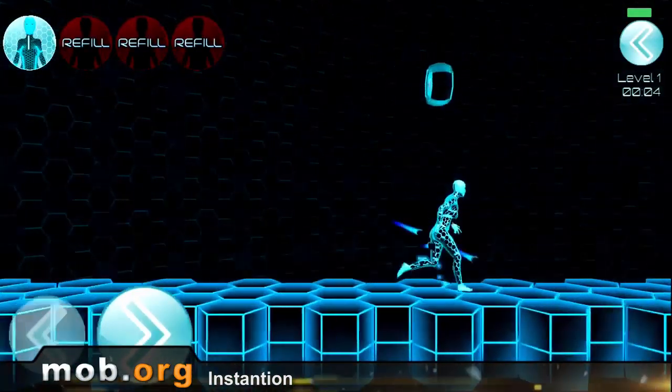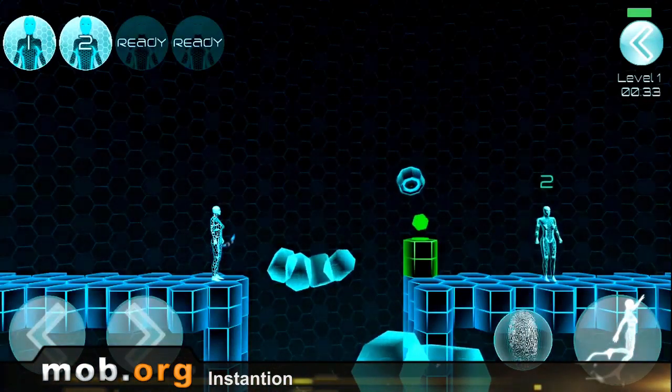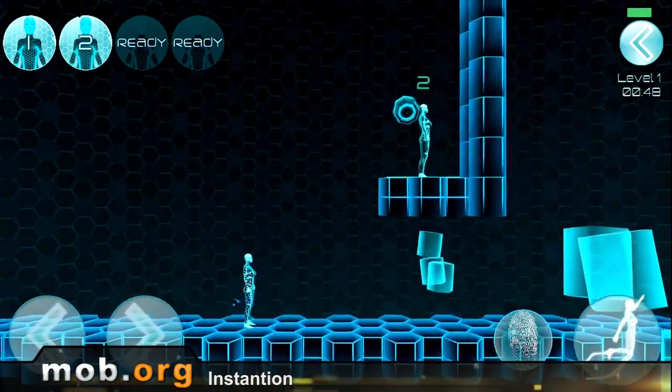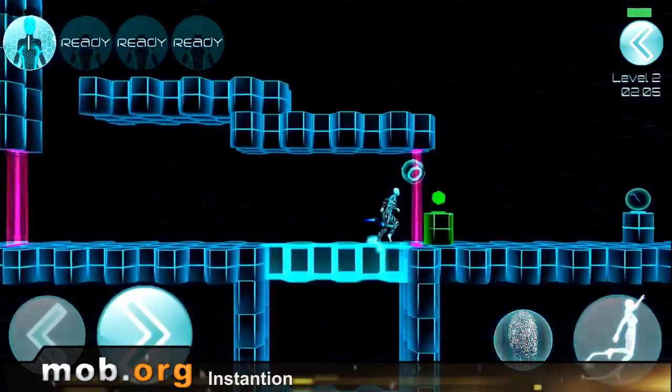In Stantion is a fascinating two-dimensional puzzle with refreshingly original gameplay. In this game, we operate something like a digital hologram of a person, which can create clones of itself for a brief period of time. The main challenge is that there is no way to control the clones separately, and the abilities of your doubles are limited to only mirror your actions, which adds to the difficulty.